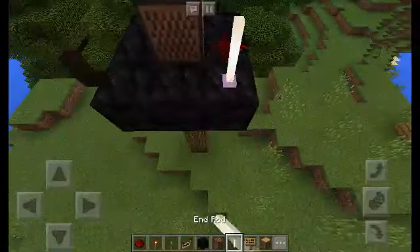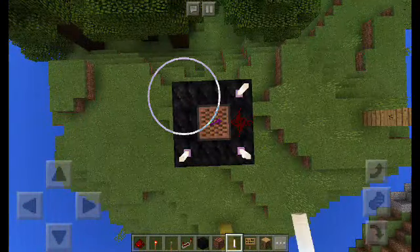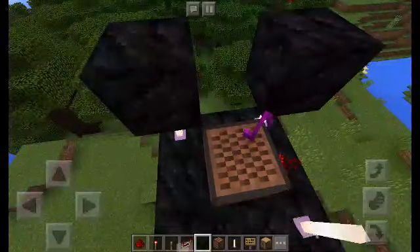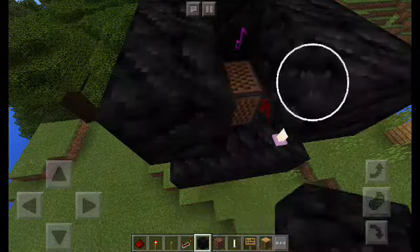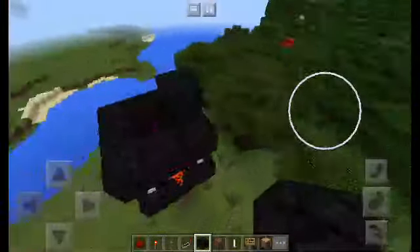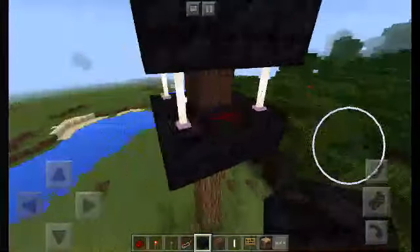Now we're going to take an end rod. Put four of them around it. Then take your coal block, or any block of your choice. Put it on top — but don't put a top on top of it. Put a block on the side, then one right there. Delete it, and you've got yourself a working tornado siren.